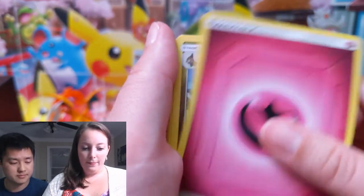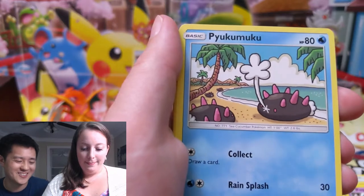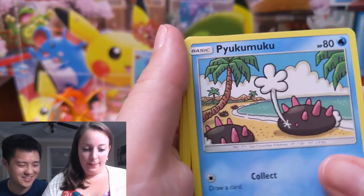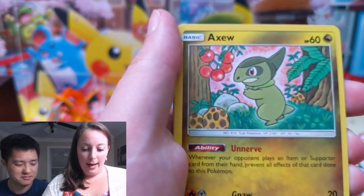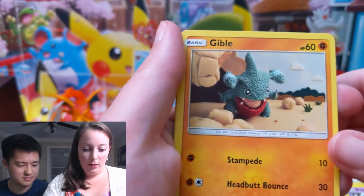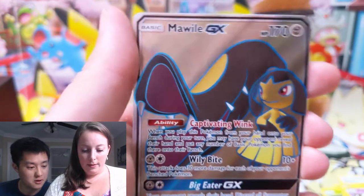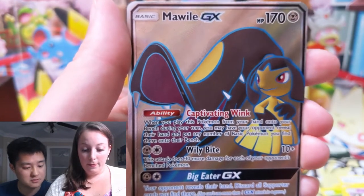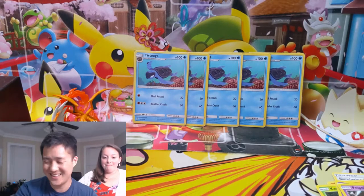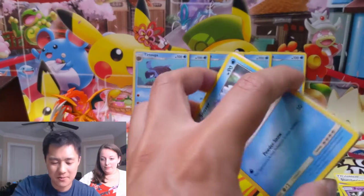Energy, Poipole — oh, here's a good one, say it. Gray round guys with pink spikes! Numel, Axew, Finneon, stinky fish, Gible, Yangoose — whoa whoa whoa, that's a full art! Full art, yes — Mawile! Mawile full art! Oh, you got all the good packs. Alright, two hits to a hollow for myself.